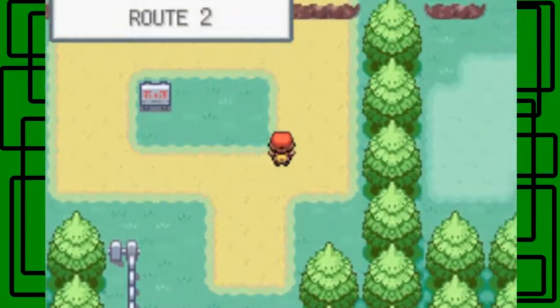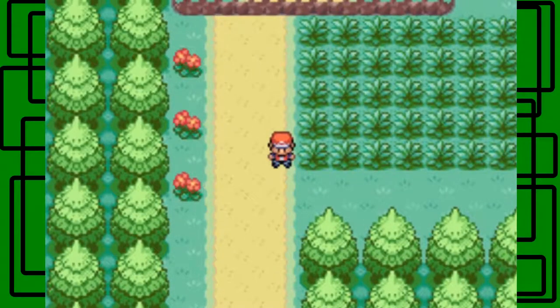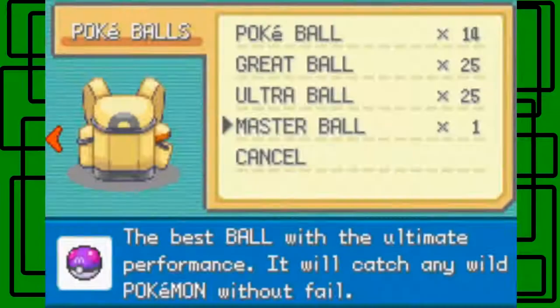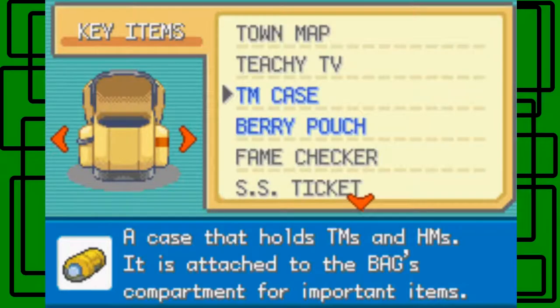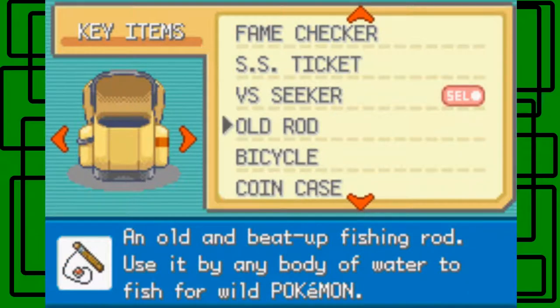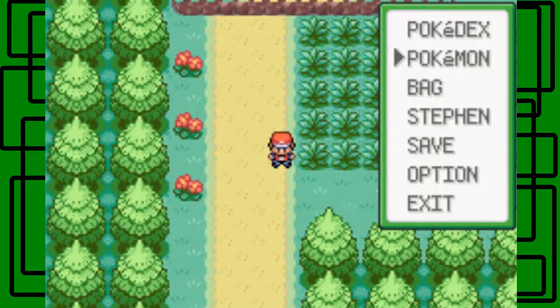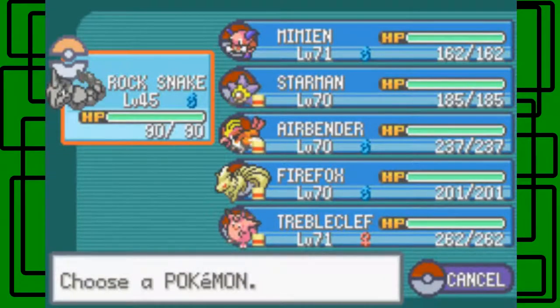What I like to do with catching Entei is go to Route 2 and use the tall grass right there. I saved my Master Ball just for Entei, so I'm going to use it on Entei. The trick is to have a Pokemon that's level 50 or below. I have my Onix — it's level 45, so it will only repel Pokemon up to level 44 and under.